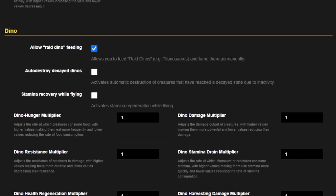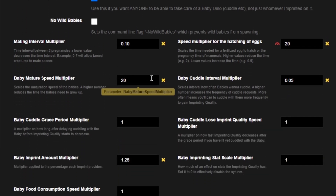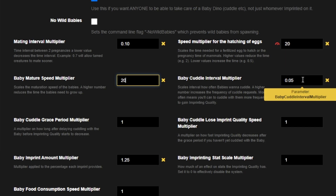The most commonly asked about group of settings are the baby settings. By default, the disable imprint dino buff is actually turned off, and I think we want this on — it means when you imprint on a baby dino as you are raising it, the player who imprints actually gets a buff to damage and resistance. I've ticked it on. My main breeding settings are 20x breeding, meaning dinosaurs will mature 20 times the speed of official — a Rex would take nine hours, a Giga would take 18 hours. To match that, I have the baby amount multiplier and imprint multiplier set to 1.25, and the cuddle interval multiplier set to 0.05. These specific numbers are curated so that you can get 100% imprint on all dinos, as long as you're there within about five minutes to imprint.